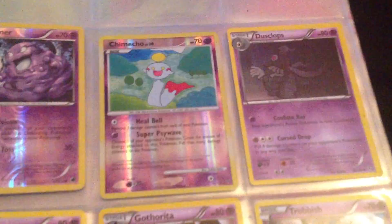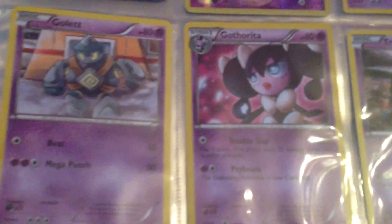And here I have some more cards: Hollow Gengar, Hollow Cinccino level 30, another Dusclops, a Giratina, a Gallade, and a Trubbish.